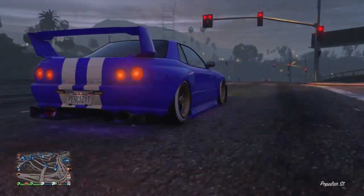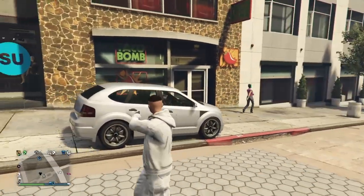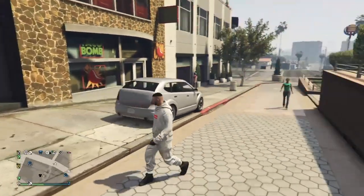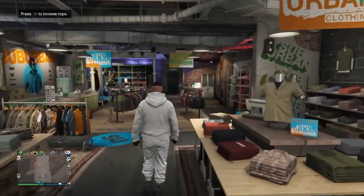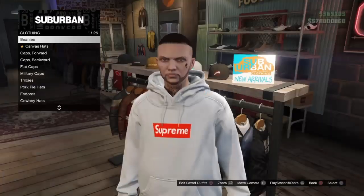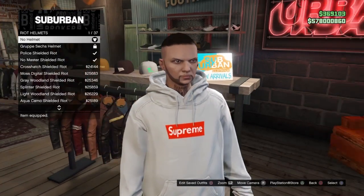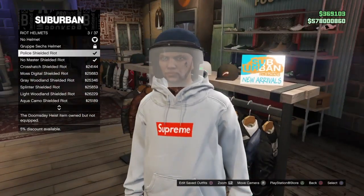For the first glitch, I'm going to show you how to get this modded colored helmet — a color you can't usually get. Make your way over to any clothes store and make sure you have a street car or personal vehicle outside. Go to hats, then down to right helmets, and equip the police shielded riot helmet.